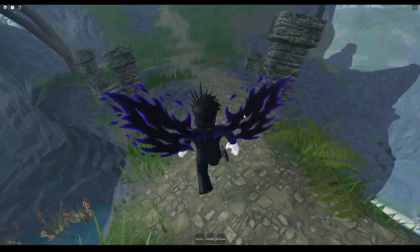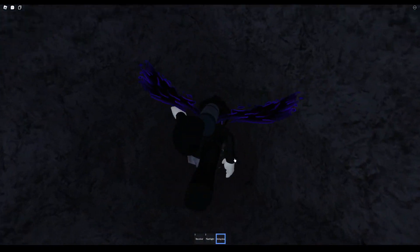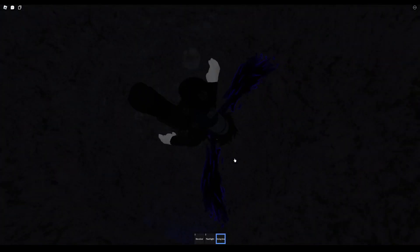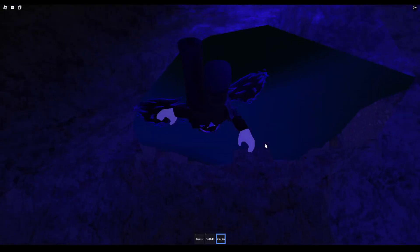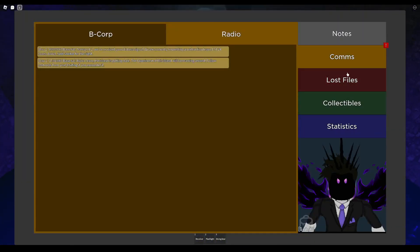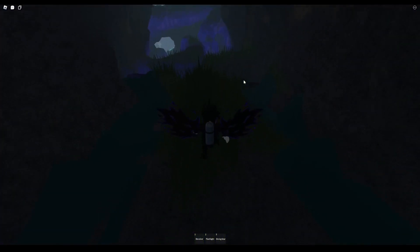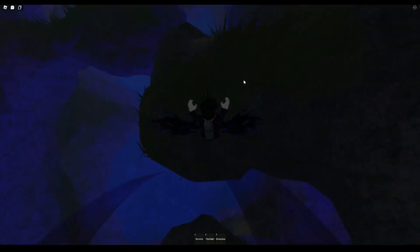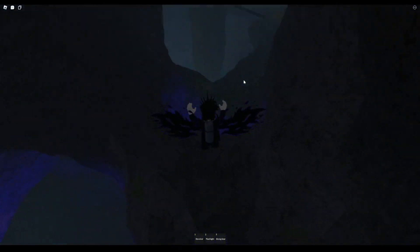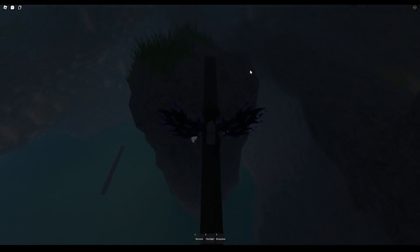Once there, equip your climbing gear and jump off into the pool and swim down into the hole at the bottom. You must complete this parkour course to get the artifact. If you don't have a climbing tool, be careful with your jumps since you could slip if you land in the wrong spot. If you do fall off at any point, just follow the water back until you reach the opening and then circle back around the hill and the stone ruins.